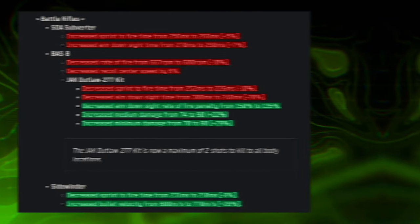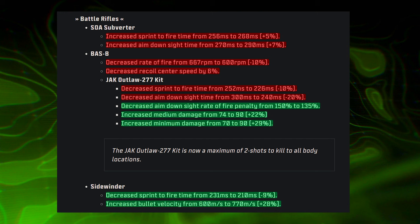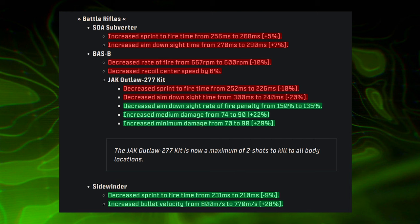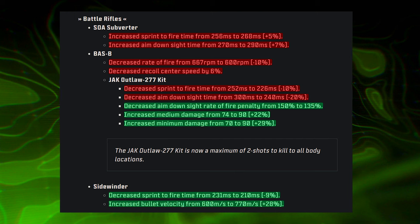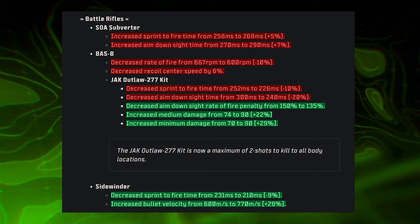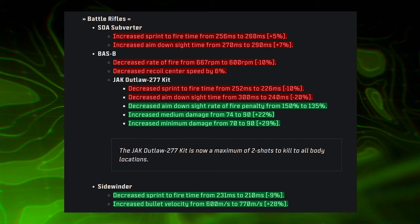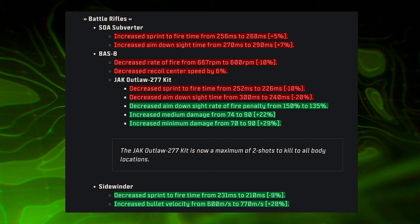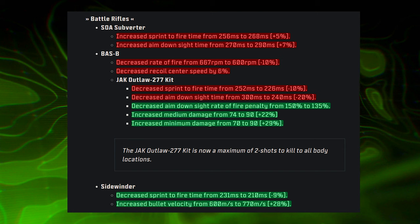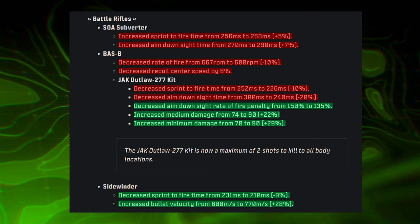Moving on to battle rifles: the SOA Subverter saw nerfs to sprint-to-fire time and ADS time. The BASS-B saw a decrease to rate of fire and recoil center speed. The Jack Outlaw kit received nerfs to sprint-to-fire and ADS time but did see a decrease to the aim-down-sight rate-of-fire penalty and increases to medium and minimum damage — a mixed bag overall. The Sidewinder saw a buff with decreased sprint-to-fire time and substantially increased bullet velocity.